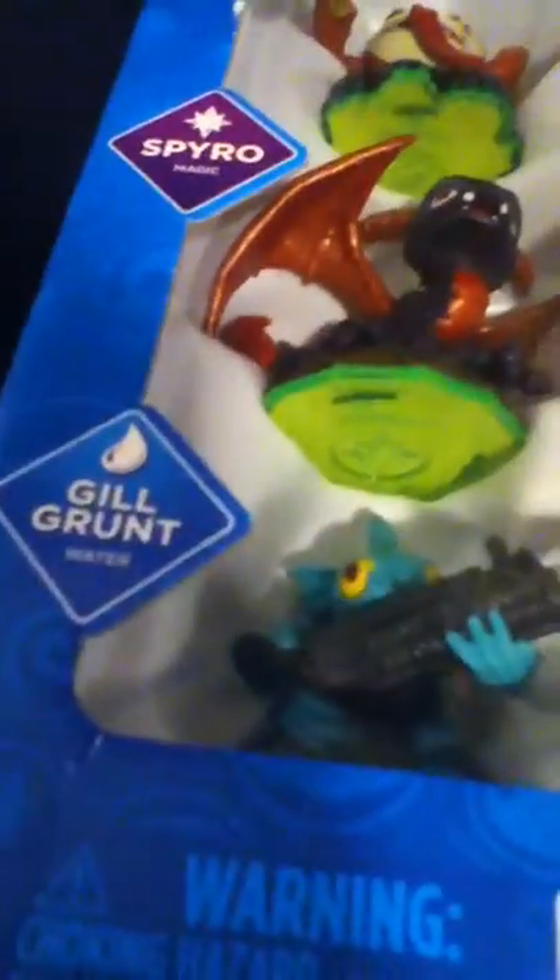You can take Spyro off at any time and put on another figure — it loads right up. Also, every character's levels and stats save onto the figures themselves, so it doesn't store a huge file. The box says: toys with brains, multiplayer, toys on the web, and magic portal inside.